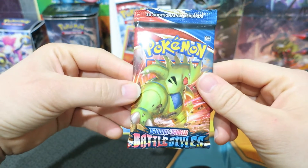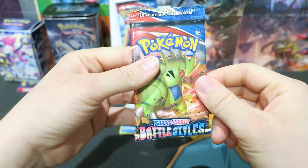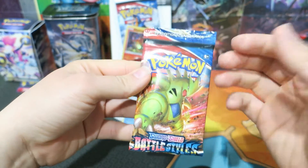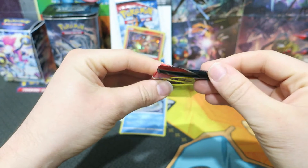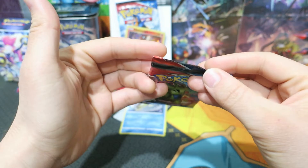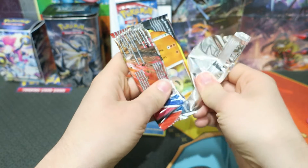You'll notice something kind of interesting about this — it's a pretty bad mispackaged Pokemon booster pack. We're still going to go ahead and open it because even with this kind of misprint, I don't think the longevity of it is going to hold too much value. While it is kind of a one-of-a-kind, unfortunately you can't really see it on camera. It's kind of already opened from the top, so we're still going to open this booster pack. We broke the seals.